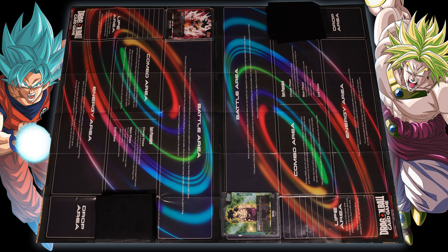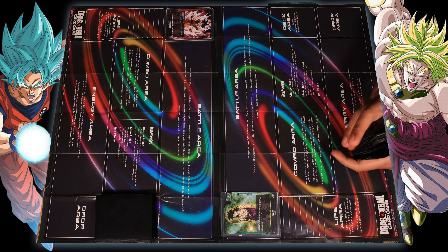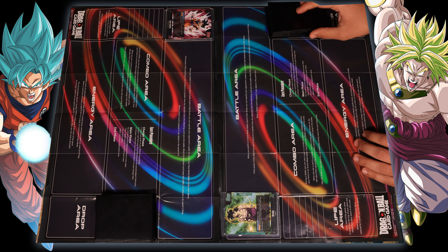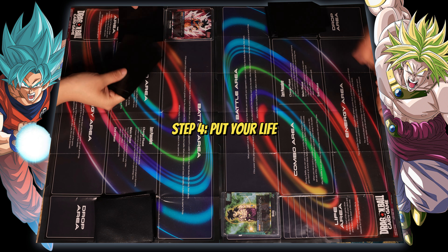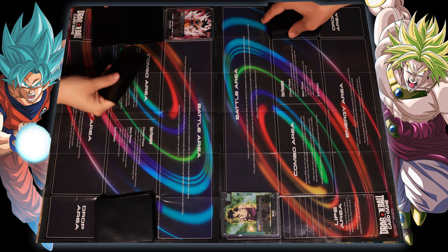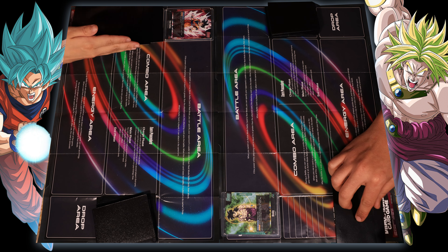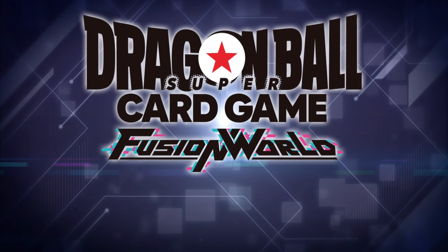You draw your six cards from the top of your deck to start the game, then you get to mulligan. I'm gonna mulligan my entire hand. Actually, I'm going to keep my hand. Then you put your eight lives down — draw six, then eight lives from the top of your deck. Once you have all eight ready, you are now ready to begin a Dragon Ball Fusion World battle.